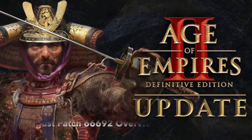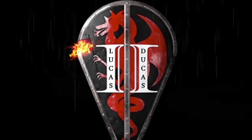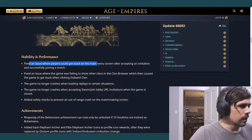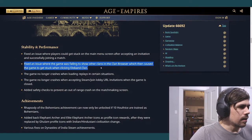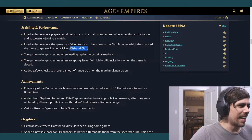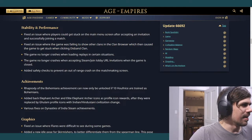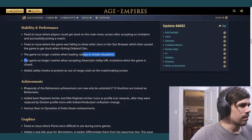I got to the computer and noticed there's an 11 gigabyte update, which means the August patch has finally been released. Stability fixes include: an issue where you'd get stuck in the main menu after accepting an invitation — that actually happened to me, so I'm glad they fixed it. Also fixed getting stuck when trying to sell or disable a clan, which I had issues with forever ago.